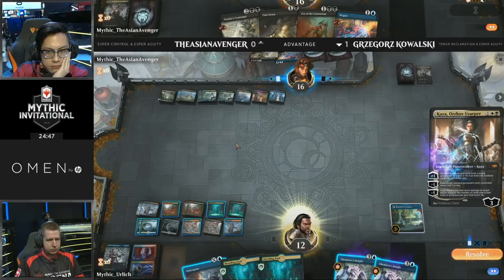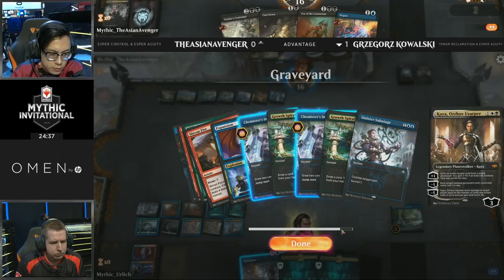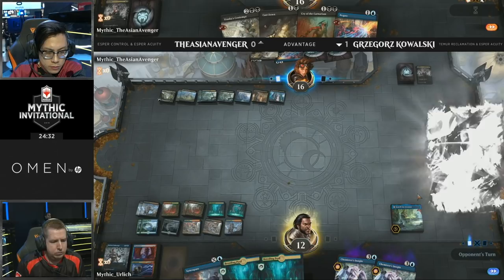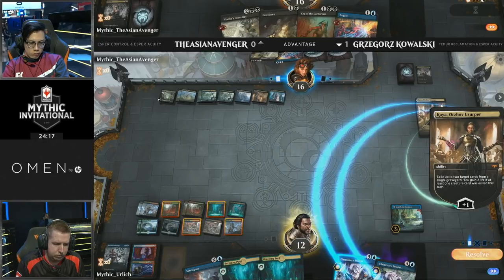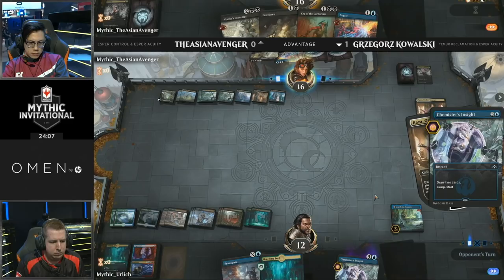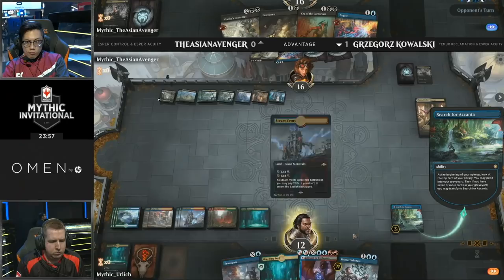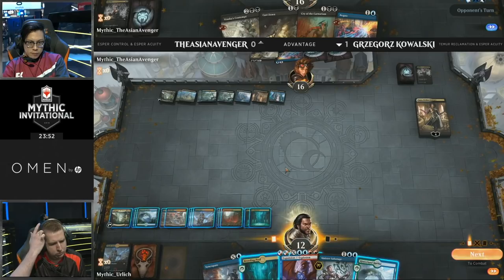Asian Avenger finding Kaya, Orzhov Usurper — that's actually pretty awesome with two Chemister's Insights in the graveyard. Asian Avenger will be able to eat at least one of the Chemister's Insights. Kowalski considering whether he has enough mana up for Syncopate. Kaya going after the Chemister's Insights. Kowalski opting not to Syncopate — this is going to be a really big turn for him, because he knows Asian Avenger only has two mana up and Negate. What he can do is go for a very big Expansion/Explosion, possibly not quite lethal, but still keep up Syncopate for one to counter the Negate in Asian Avenger's hand. Azcanta now flipping, giving Kowalski another way to look through his library.